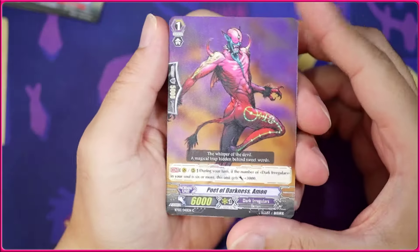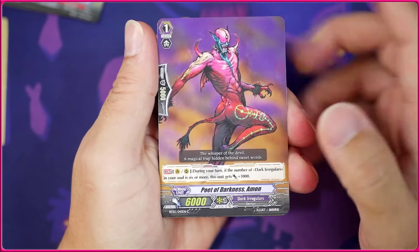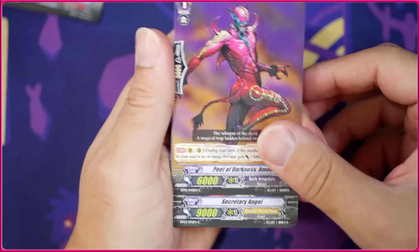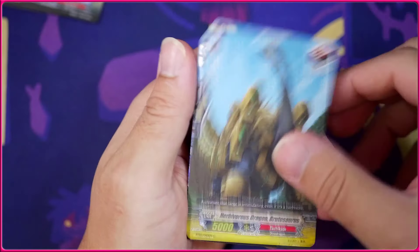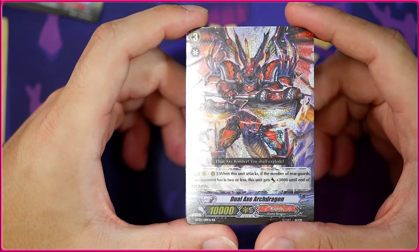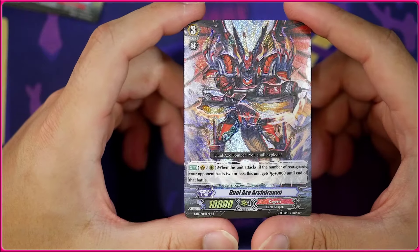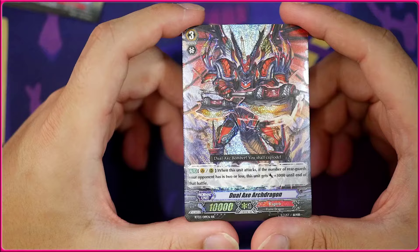I always wanted to get the full card list for Pale Moon in SP — kind of rough. I did manage to do it for Nova Grapplers in G, managed to get all of them SP. That's gonna get another Secretary, another Worker Award, another Brontosaurus, and we're actually going to get a Double Rare — the Dual Axe Arch Dragon.